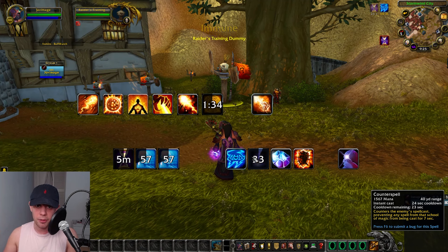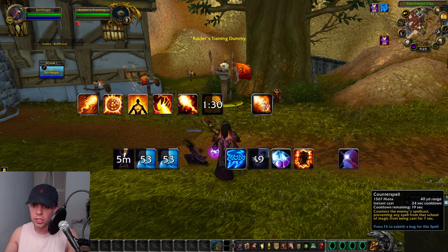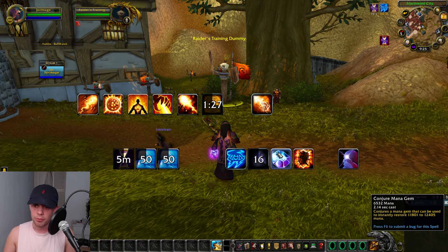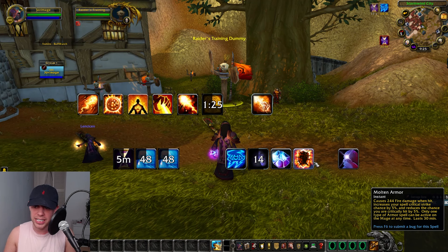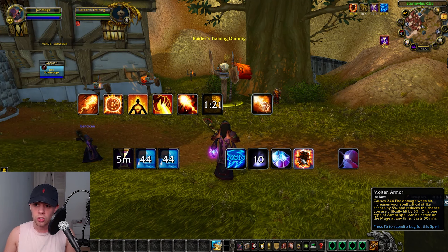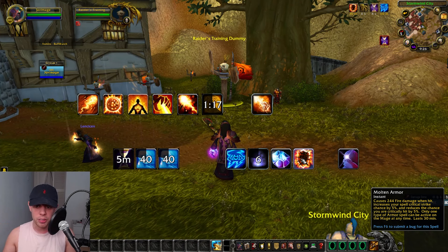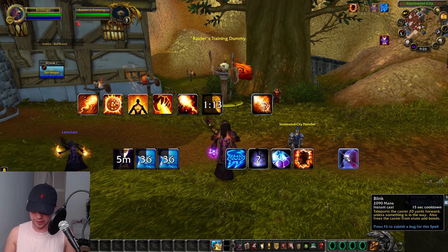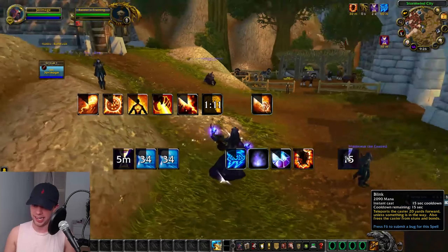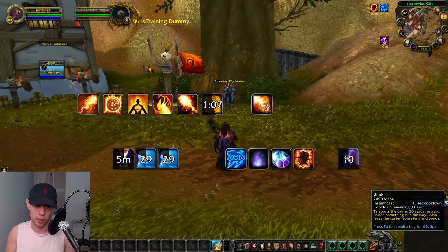Counterspell is your interrupt, interrupting enemy spellcasting on a 24-second cooldown. You can Conjure a Mana Gem to get some mana back if you need. Molten Armor lasts 30 minutes — keep this up at all times. It causes 244 fire damage when you are hit, increases your spell crit by 5%, and reduces the chance you'll be critically hit. And Blink is good at getting you out of any dodgy situations — blinking you forward.